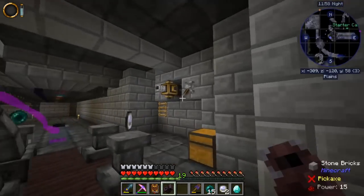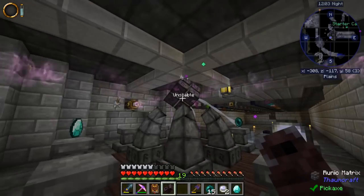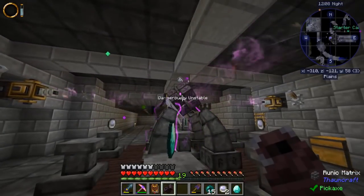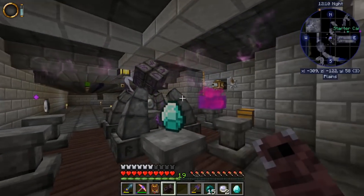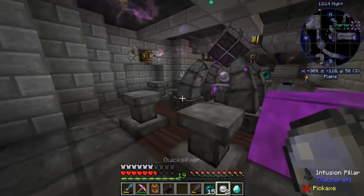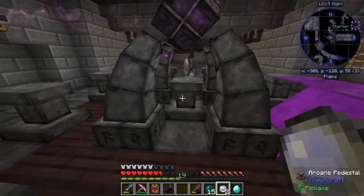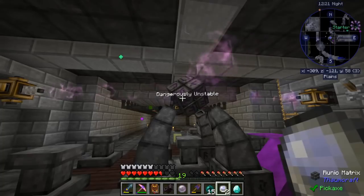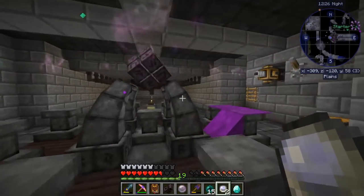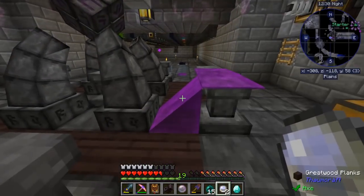It says stable right now, but it's throwing some bursts of energy in there — you see it going? It still says unstable; it hasn't improved. Now it's dangerously unstable. It popped off some of that — that's not cool at all. There's taint... or flux just oozing up from this stuff.